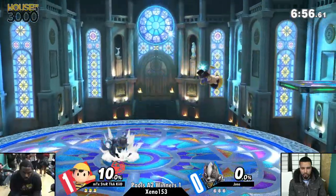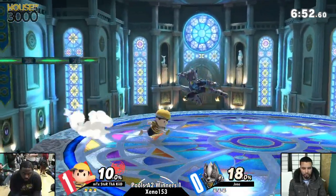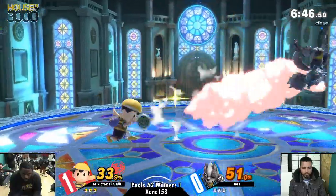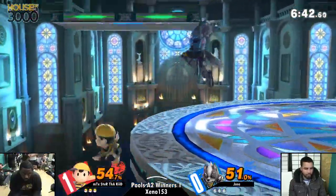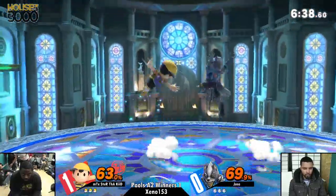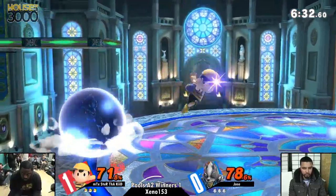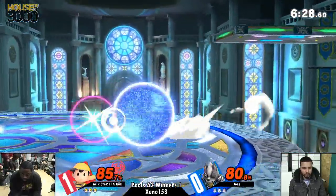I want to see more full hops coming out from Jose, but not just empty full hops, because he's getting stuffed out a lot out of his jumps by Ness's fair. He needs to throw out his own nair or fair in retaliation — throw out a hitbox in the air — so that Ness will have a hard time trying to get in. Those were clashes where they didn't hit each other — that's what they're supposed to be doing, and either one of them is going to get hit.